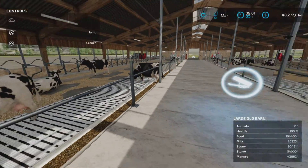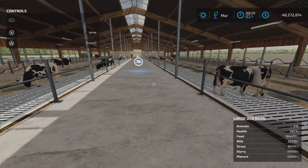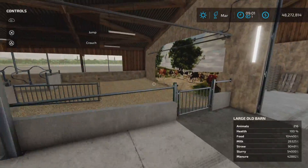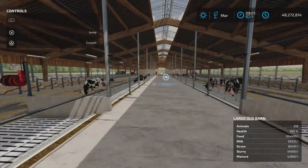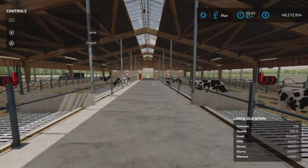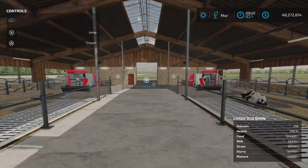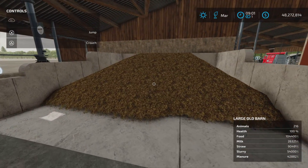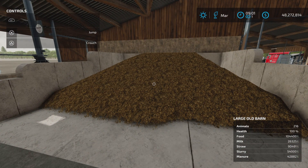Food capacity still looks good. Let's run down to the end and see about our manure, then we'll test the milk and slurry. We have manure — 42,000 liters of it. Slurry: 54,000 liters. Milk: 26,000 liters. Let's hop in and test.